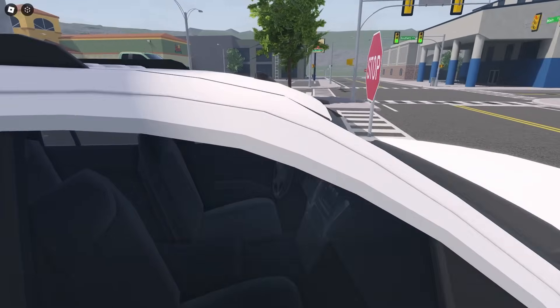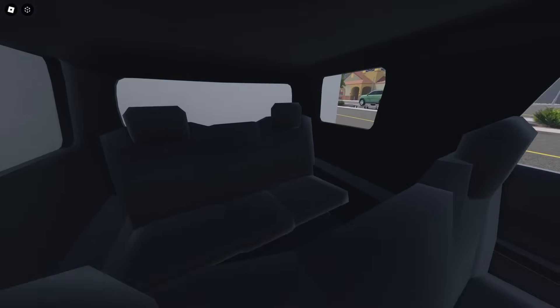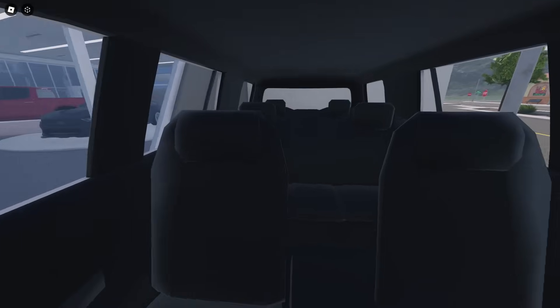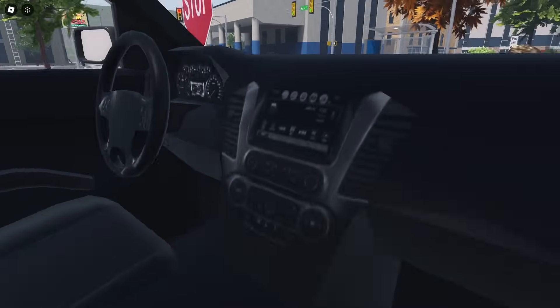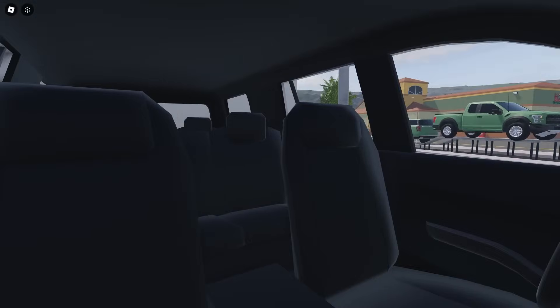Now we use Freecam to take a bit of a look at the inside. This car has three rows of seats — I believe it can sit seven or eight people from the looks of it — and then a very small boot. The chairs are very basically modeled. The steering wheel and center console, this is just an image overlaid onto the model. So it's very basic, but it works — it does the job.